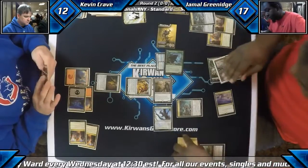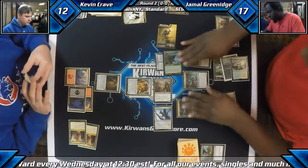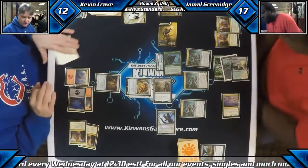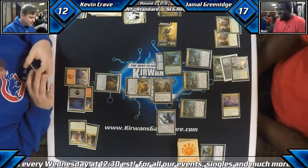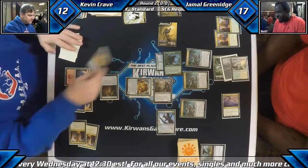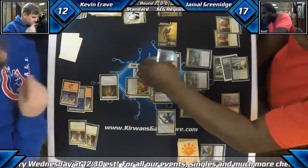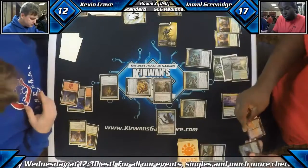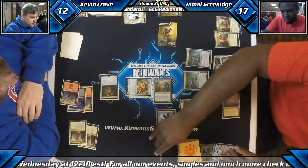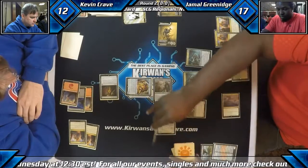8, 9, 10, 11, 12 — yep. We probably should be battling with the other Catacomb Sifter as well. We're gonna go ahead and discard a Fiery Temper, so the game is going to last another turn. If he had attacked with the two other sifters, he would still go to 1 — it wouldn't have been game. I think that was also the wrong target for the Fiery Temper — you'd definitely go after the Brood Monitor. That's where the combo is.